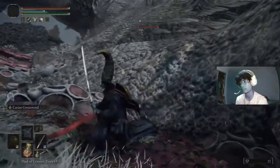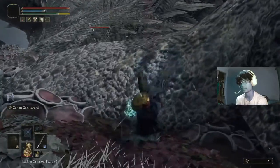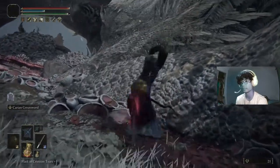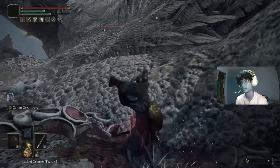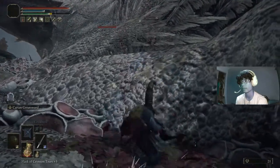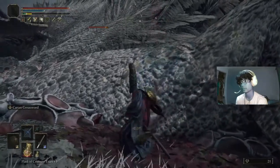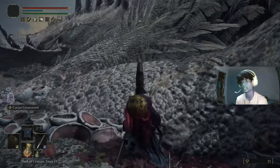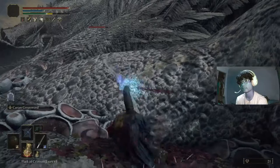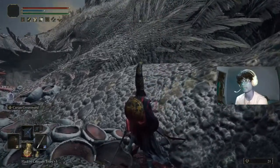You can whack this thing, it'll scream, it'll roar. It has a load of health but if you kill it you'll get 70,000 souls. I recommend having a bleed weapon, because when it bleeds — I've been testing it out — it does a huge amount of damage.